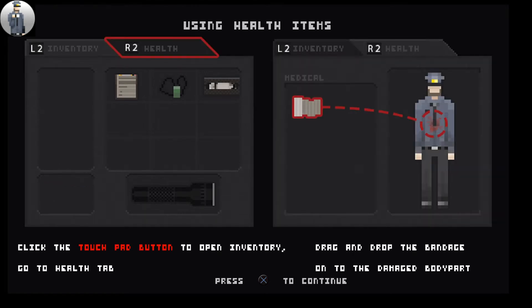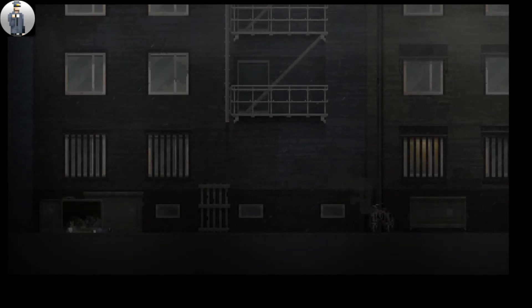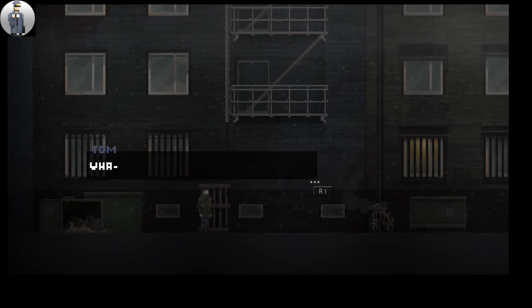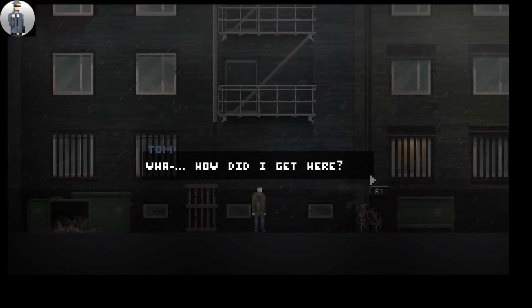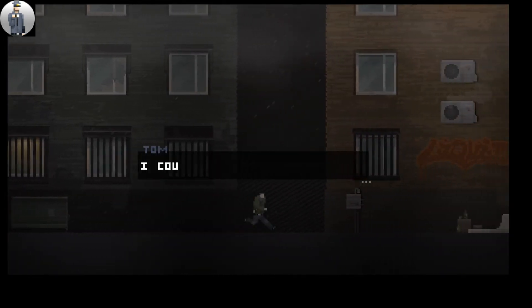Using inventory, using health items - interesting. Using a gun - even more interesting. That looks like we're going straight into it. Was that my tutorial? Here goes. Hello. Can we get up? There we go. What? How did I get here? No idea, mate.